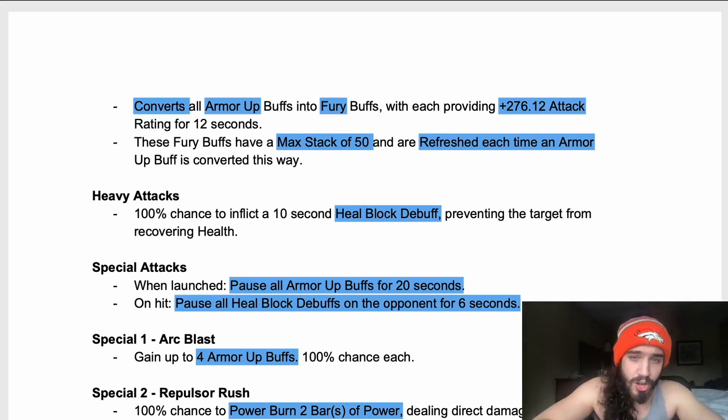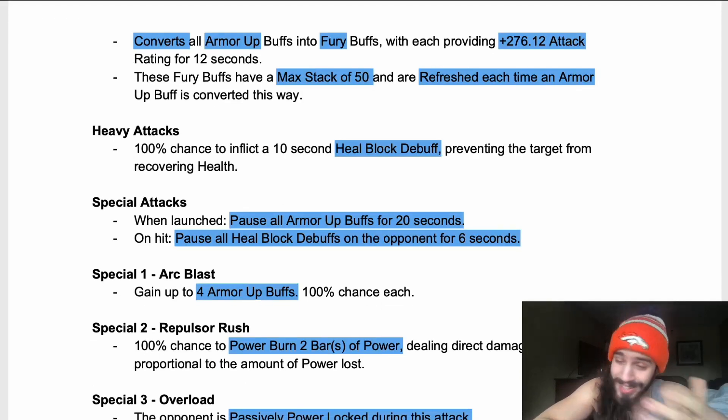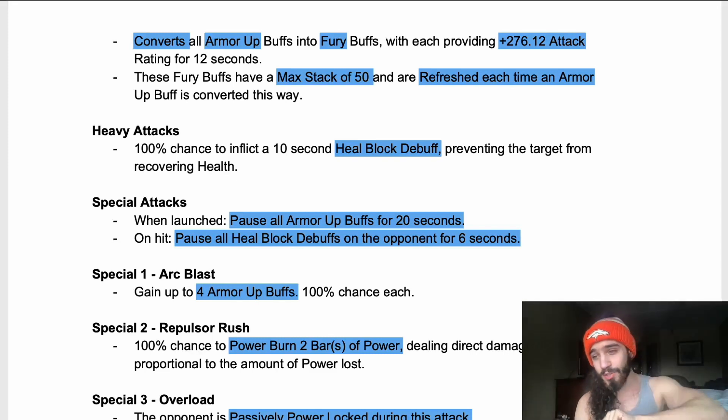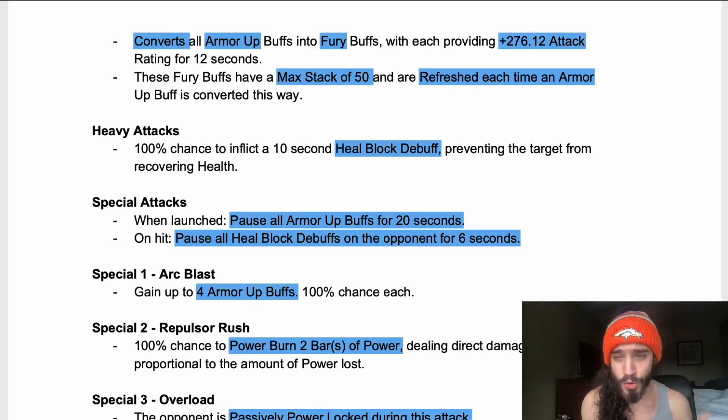Special attacks when launched pause all armor-up buffs for 20 seconds; on hit, pause all heal block debuffs on the opponent for six seconds — that's really nice. Special one: grants up to four armor-up buffs at 100% chance each, so it's really easy to chain. If you play this guy without suicide masteries, you're going to be chaining special ones and just gaining those furies like crazy.